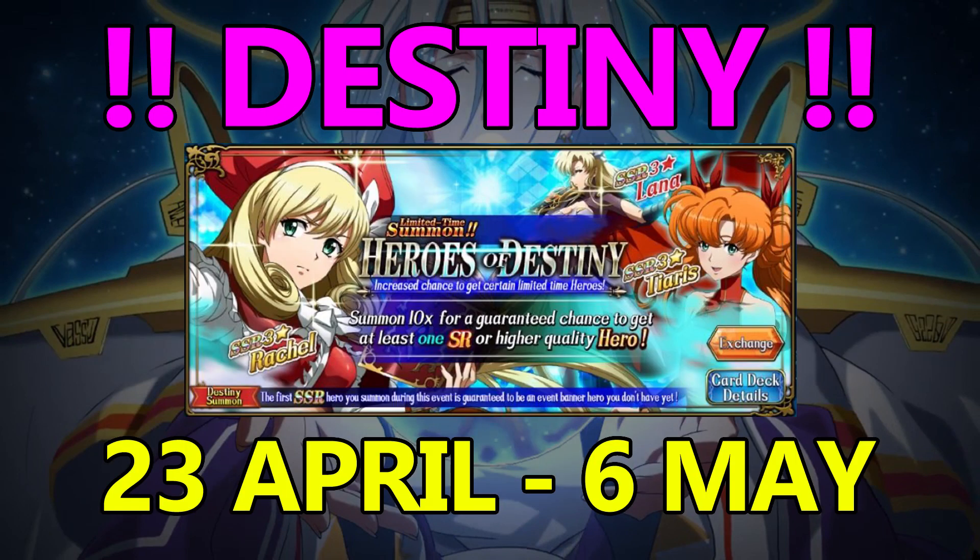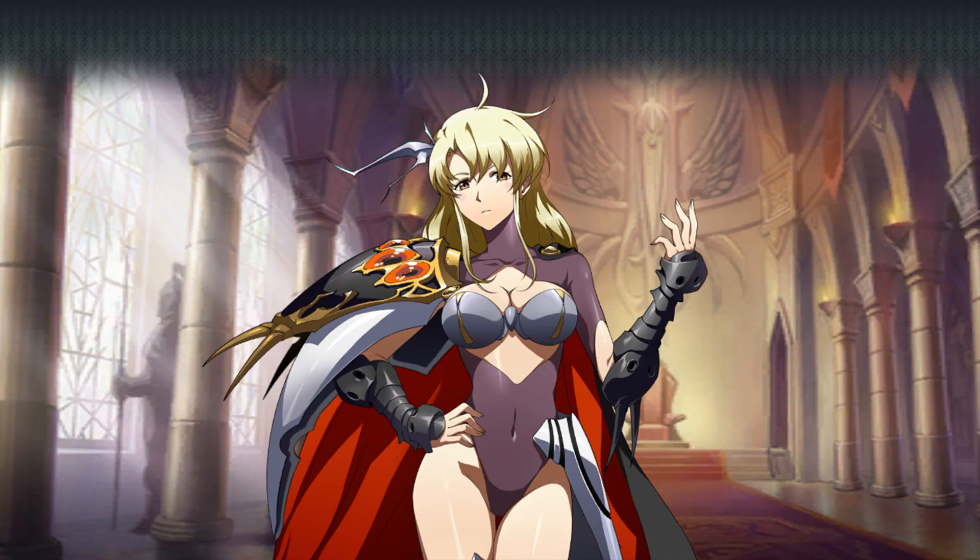So let's cut to the chase and take a look at this destiny banner featuring Lana, Rachel, and Tieris. Since this is a destiny banner, your first SSR character is guaranteed to be one of these three that you don't already have. After your first SSR pull, this reverts back to a normal rate-up banner and you can start pulling off-banner characters.